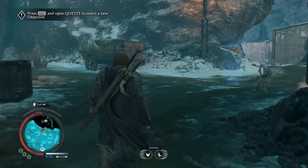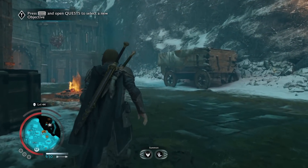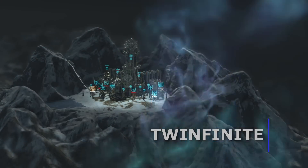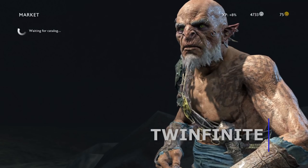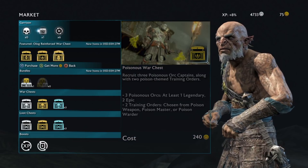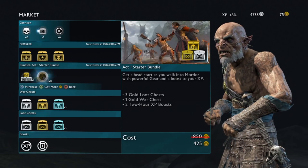You may have already heard of the microtransactions that are riddled within Middle-Earth Shadow of War. While you can completely ignore them by buying loot boxes with your silver, you may be tempted to spend some real-world money on the gold required for the premium boxes. I wouldn't advise you to do that as you already paid $60 for the game, but to each their own.